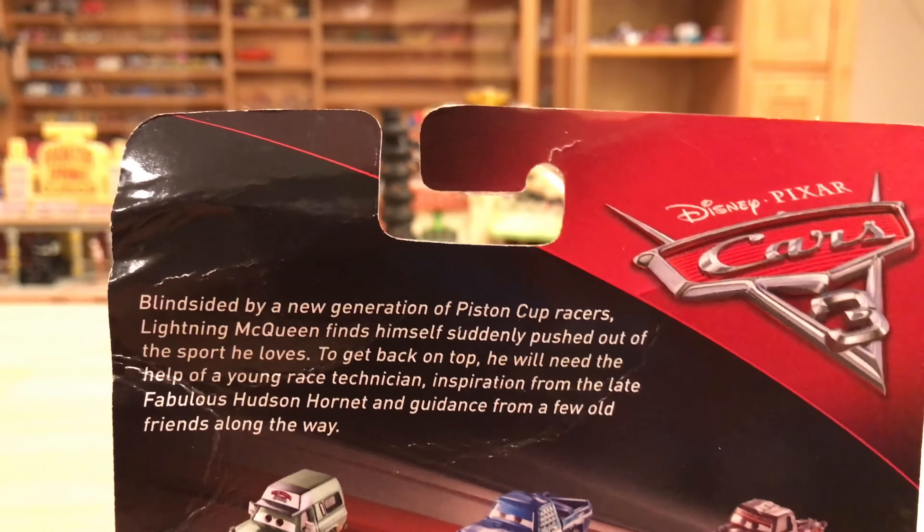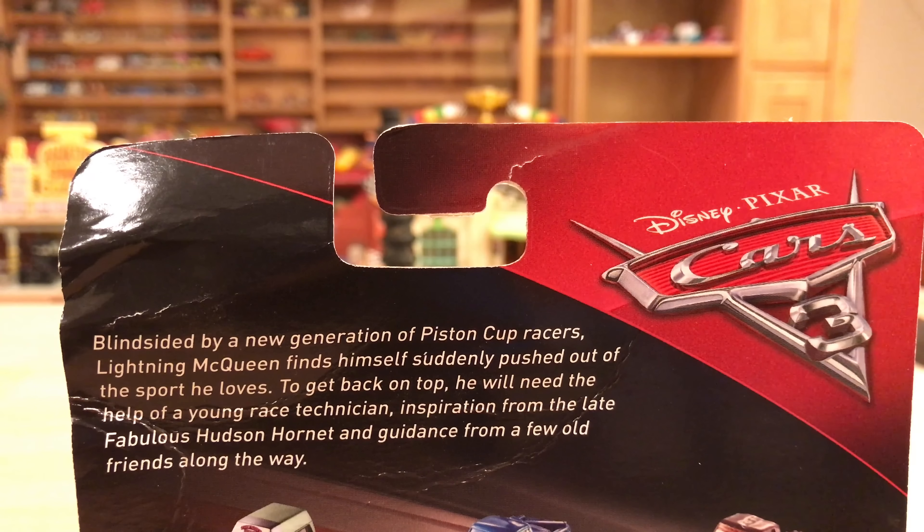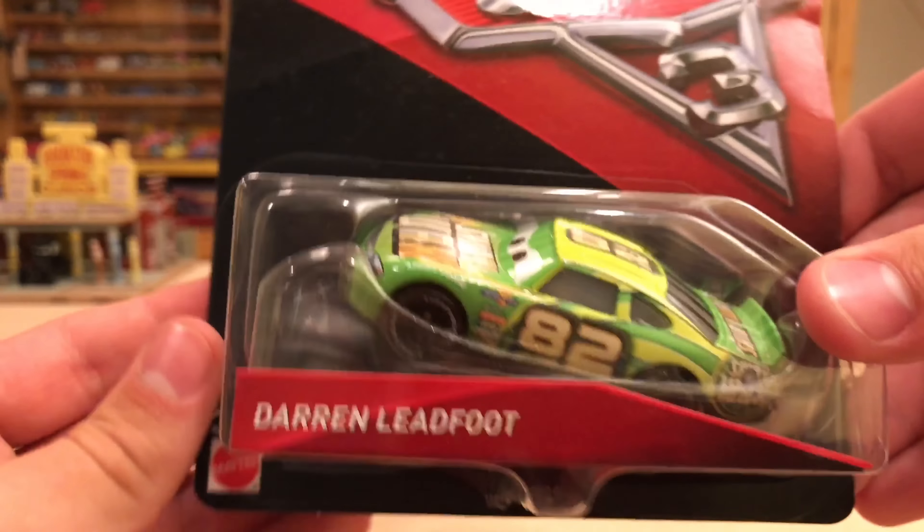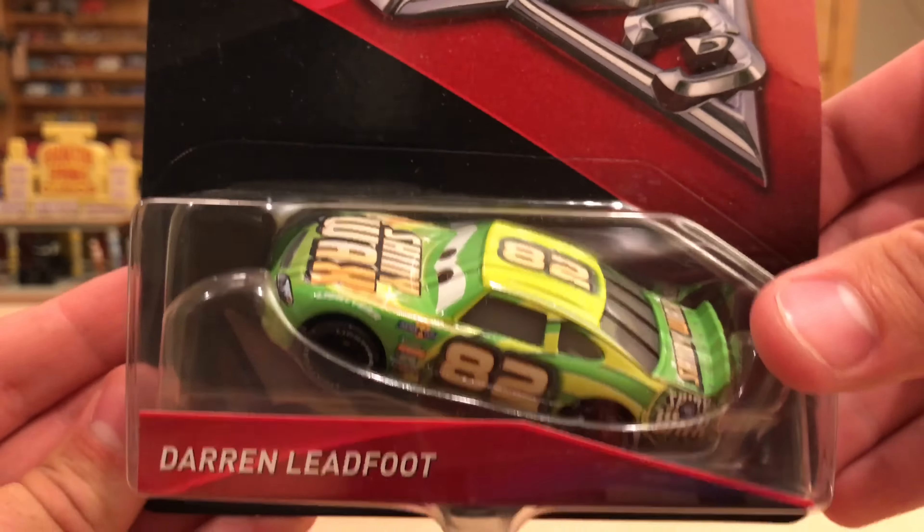I'm going to try to do this whole thing from memory — just trust me. Blindsided by a new generation of Piston Cup racers, Lightning McQueen finds himself suddenly pushed out of the sport he loves. To get back on top he will need the help of a young race technician, inspiration from the late fabulous Hudson Hornet, and guidance from a few old friends along the way. I did that completely from memory. I'll be right back with big Darren here out of the package.